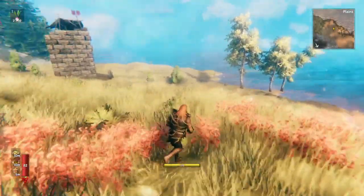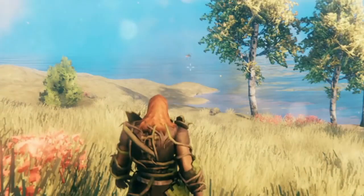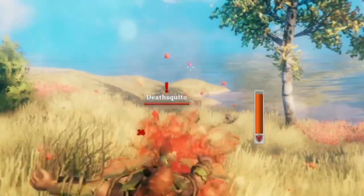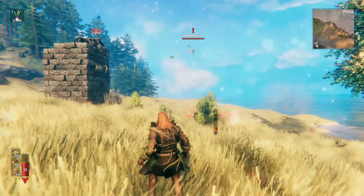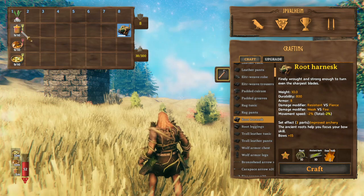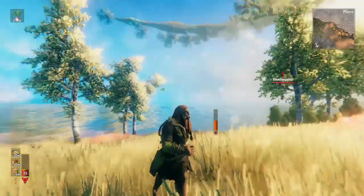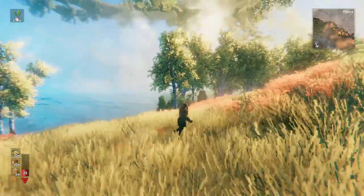The most notorious enemy of all, which is bound to kill you many times — the death mosquito itself does pierce damage. And look at this. I have 81 health, my food is expiring, and I'm gonna take a face hit. Boom! I could take two hits from this death mosquito with basic black forest, swamp-level food — two stamina foods — and survive. Look at that! I survived again! This is just with the level 1 root armor. It's so powerful!